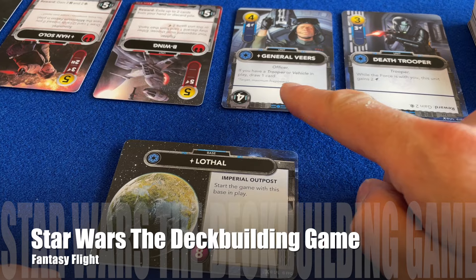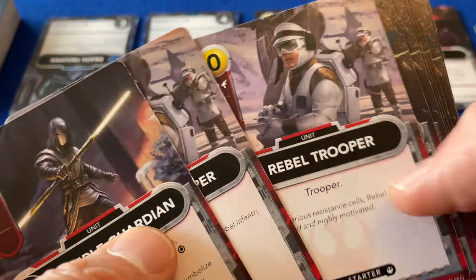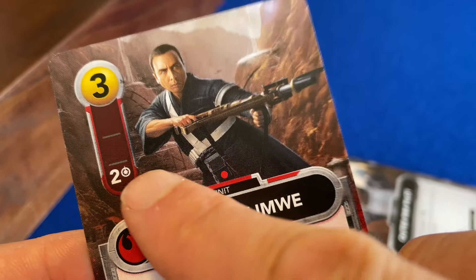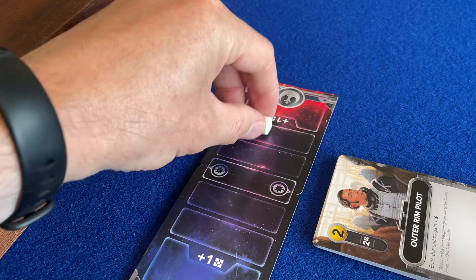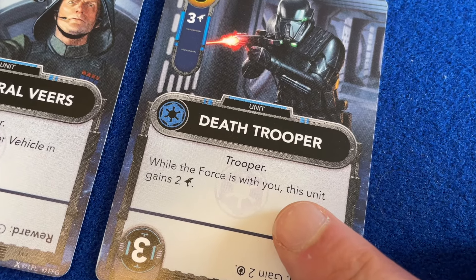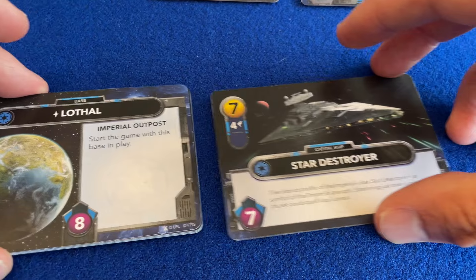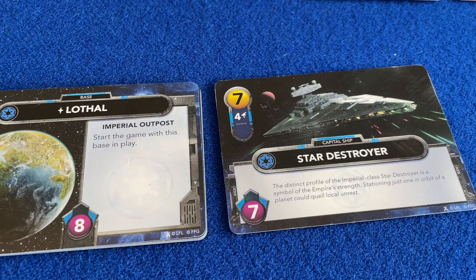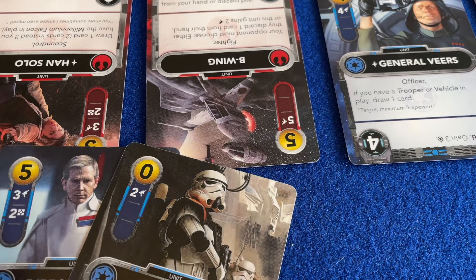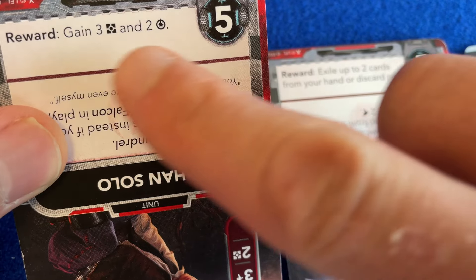The Star Wars deck building game uses a similar system, but the two players are highly asymmetric – the rebel player can only use rebel cards, and the imperial player can only use imperial cards. Certain card effects shift the balance of the force, and some card abilities only activate if the force is with you, meaning that the little white cube is in your half of the track. The aim of the game is to destroy three of your opponent's bases by attacking in a similar manner to Star Realms, but players can protect their bases by purchasing capital ships, which need to be destroyed before a base can be attacked. Additionally, players can attack cards in the market, provided they belong to the opposing faction – if you beat the target value, the card is discarded from the market, and you gain the reward indicated.